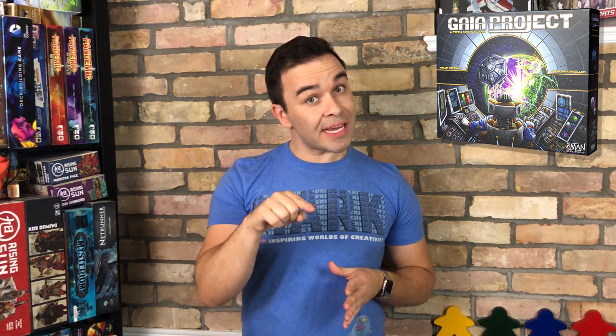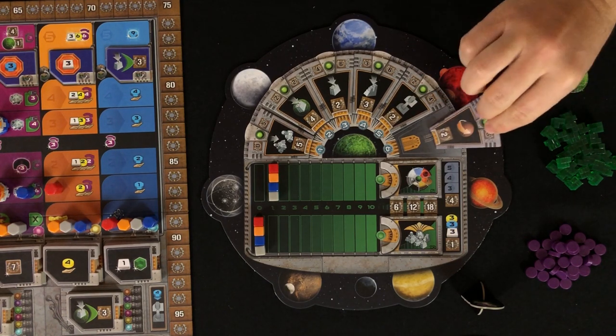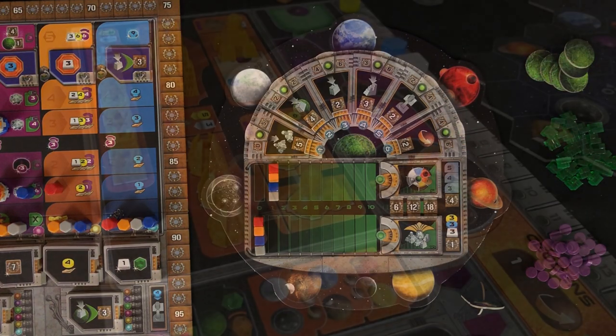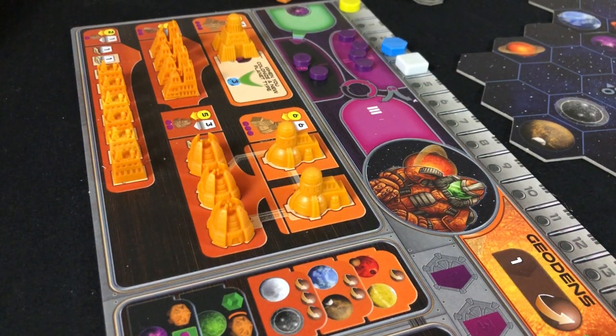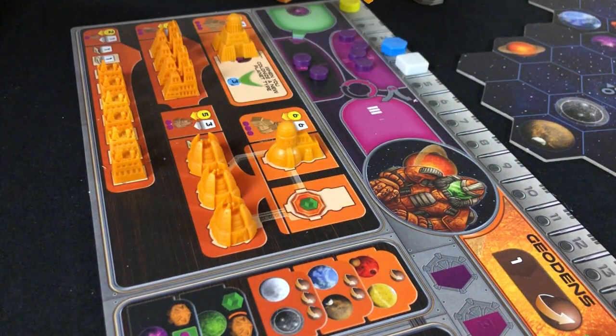The game is played in six rounds. A round consists of each player taking one action a turn and going around the table until every player has passed. The goal is to score more points than everyone else, and there's a lot of ways to do so. Each round will also have randomly assigned scoring tiles, which act like achievements that will award anyone who achieves it some sweet bonus points.